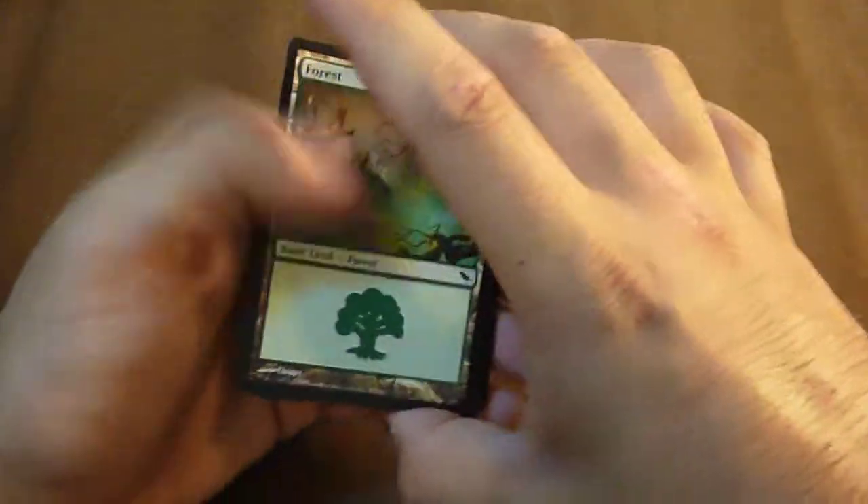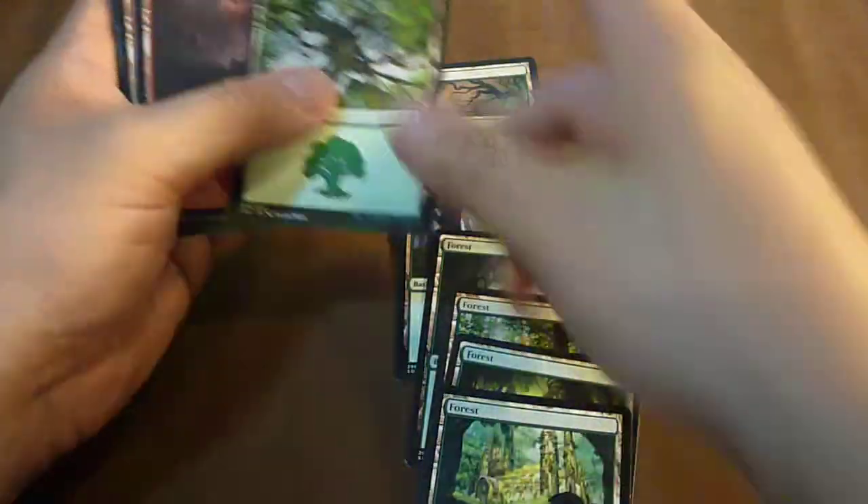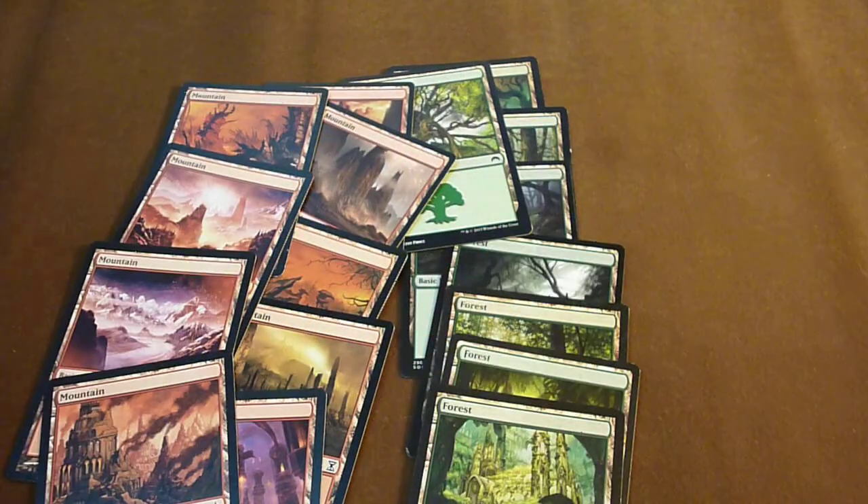I will take plains, forest, and mountains — eight forest and nine mountains. These will be the lands for my 40 card deck for my pre-release.